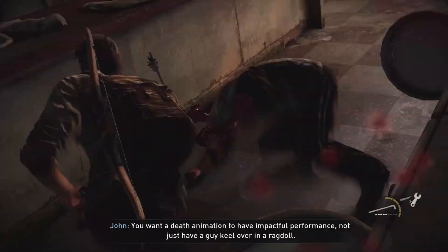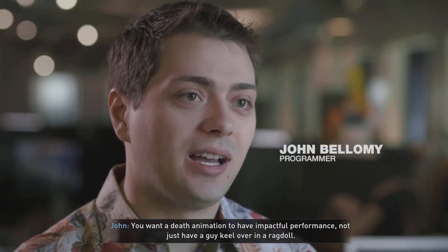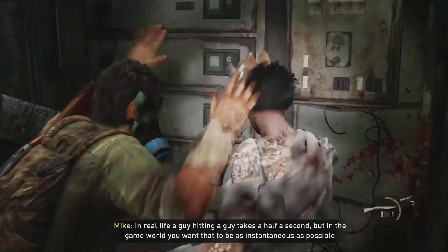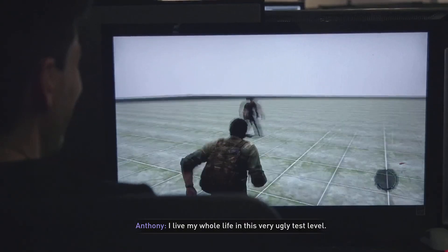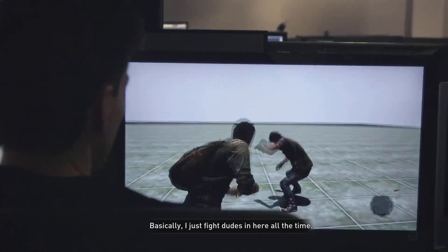Lives are at stake. You want a death animation to have impactful performance, not just have a guy keel over into a rag doll. In real life, a guy hitting a guy takes a half a second, but in the game world, you want that to be as instantaneous as possible. I live my whole life in this very ugly test level. I basically just fight dudes in here all the time.